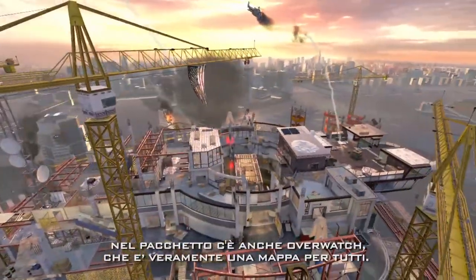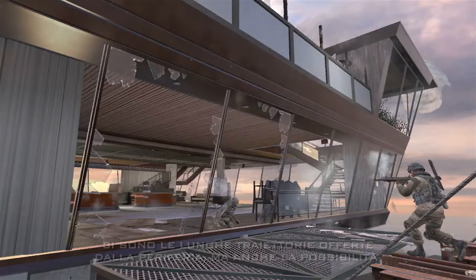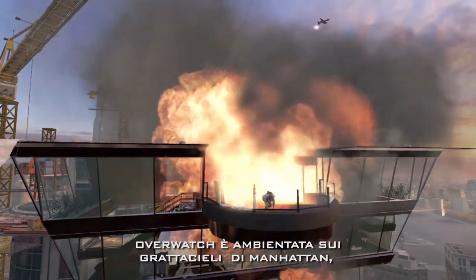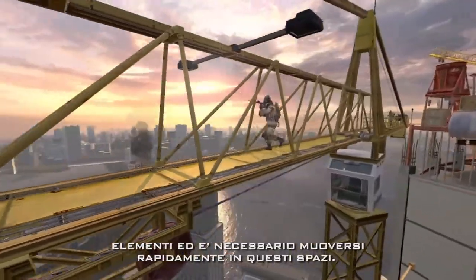Also in this collection is Overwatch — really that everyman map. It has those long sight lines on the outskirts, but on the interweaving paths you also have the running guns with lots of cover points. Overwatch is set in the skylines of Manhattan. You can fall from the map — it has new dangerous elements — and you're trying to move quickly through the spaces.